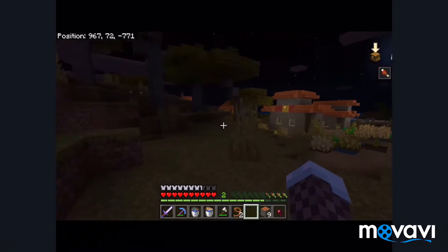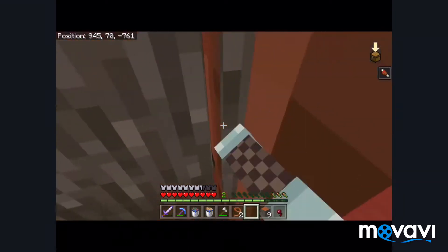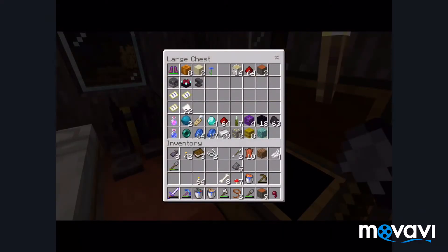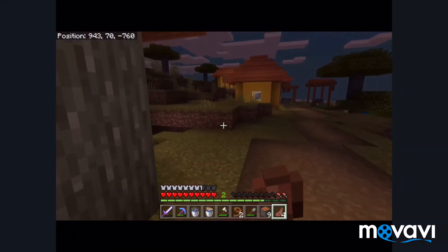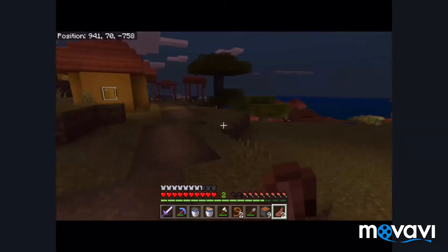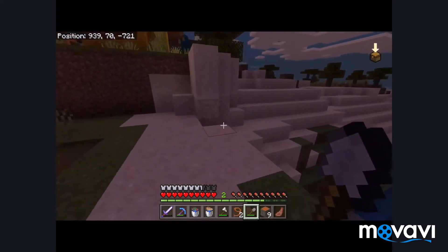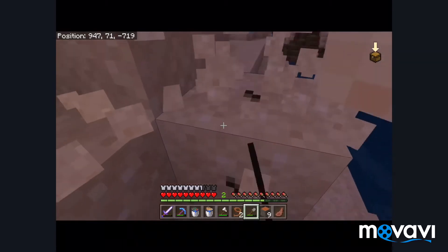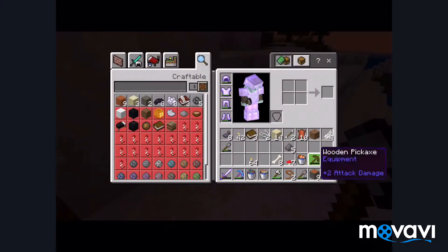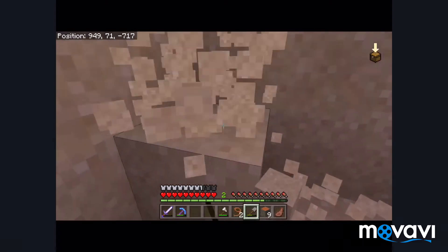Let's work on getting more potions because first off we live with a brewing stand right next to us, so easy access to potions. Let's work on getting the materials for our — we call it our aquarium. Of course we will not trap dolphins — trapping dolphins is illegal.